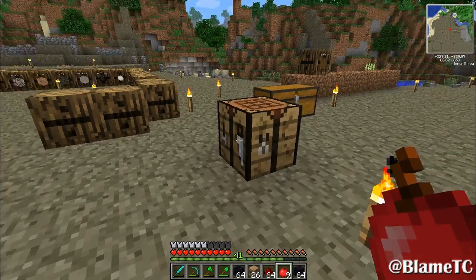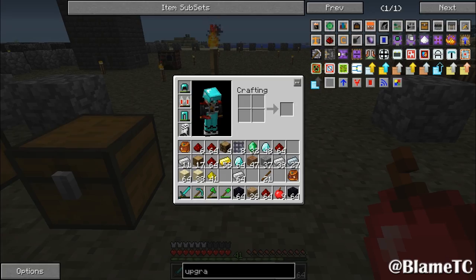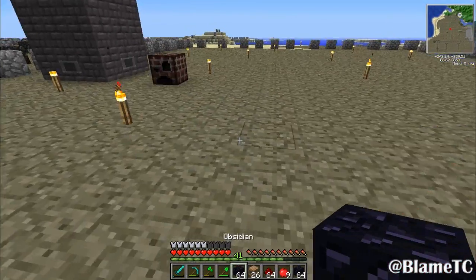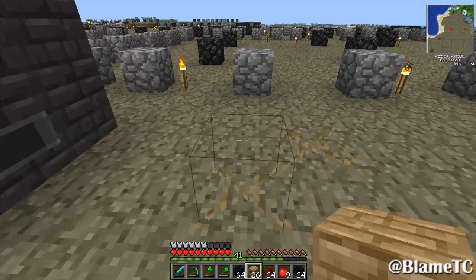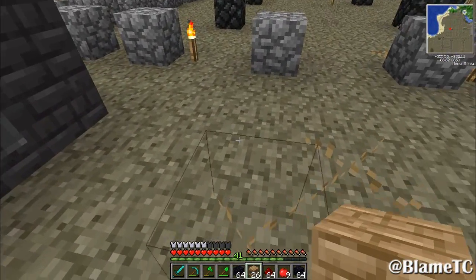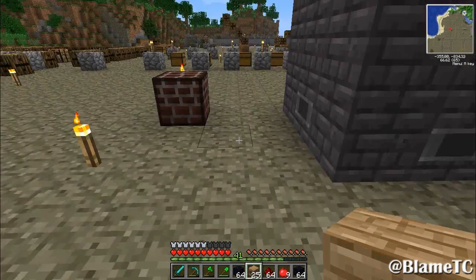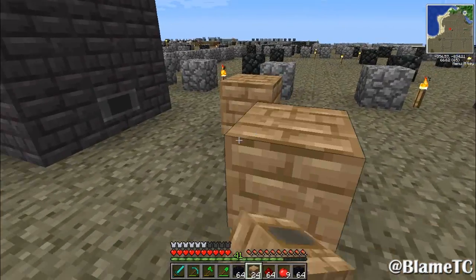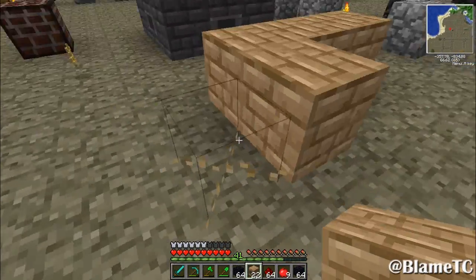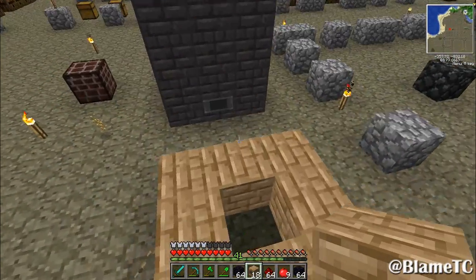I actually have way more sand than I needed. And as you can see, I've been busy making cart stuff, and this should be enough. So for right now I'm just going to place it right there and get rid of this stuff. Get the flax out of here. Alright, so it's supposed to be 3x3.